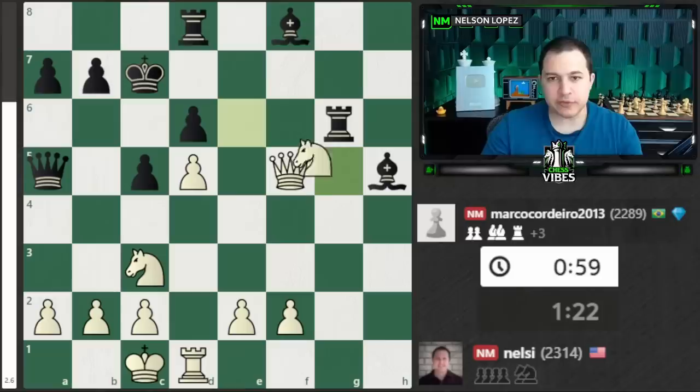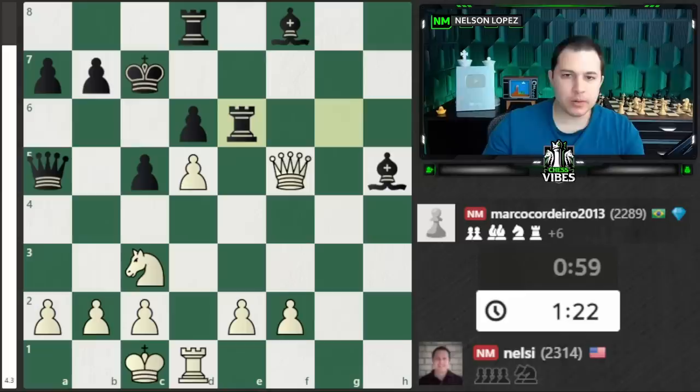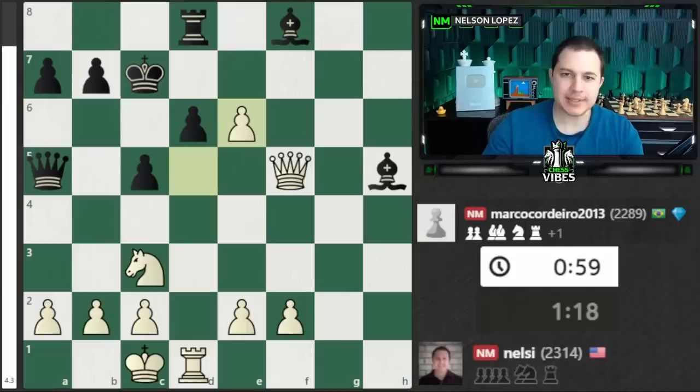I brought the knight in, he takes — now, should I recapture with the queen or the pawn? Pause and think about it. You have to take with the pawn. There's nothing wrong with taking with the queen generally, but in this case, taking with the pawn opens up the d5 square for my knight and my rook. Also, it creates a passed pawn which can be used as a threat. After this I'm actually just winning, which is fascinating. Black's king is in trouble, my king is very safe, and this knight is about to become a monster.